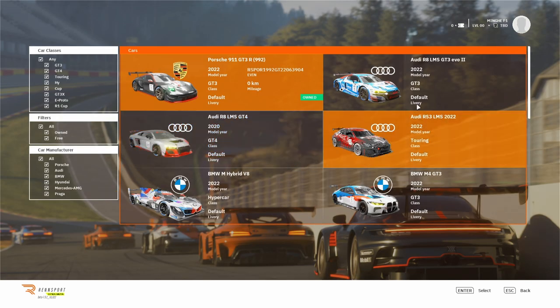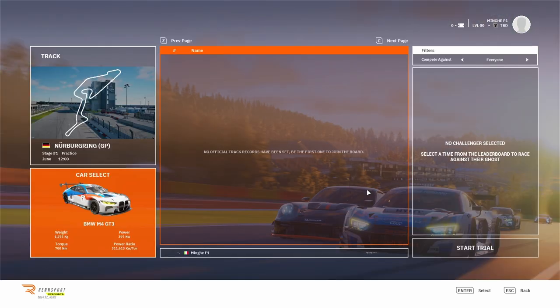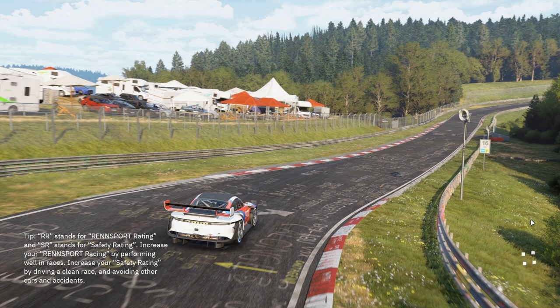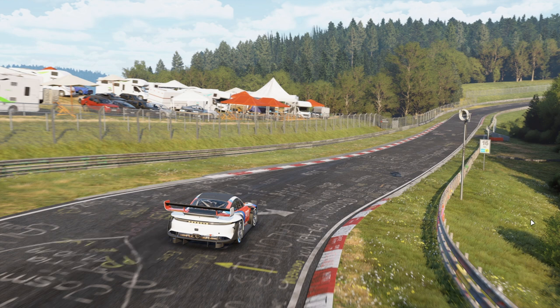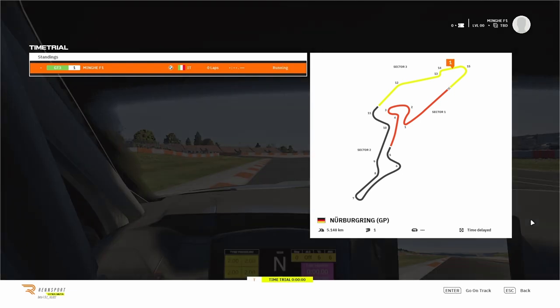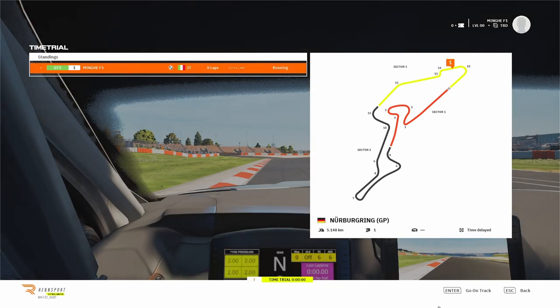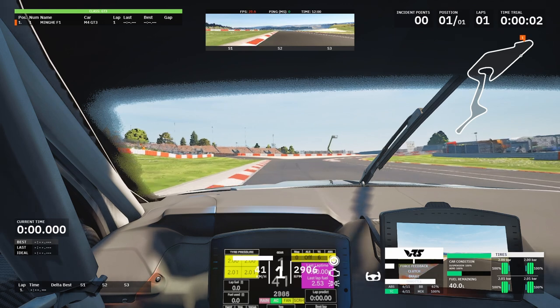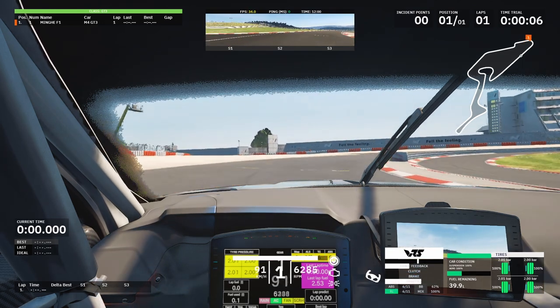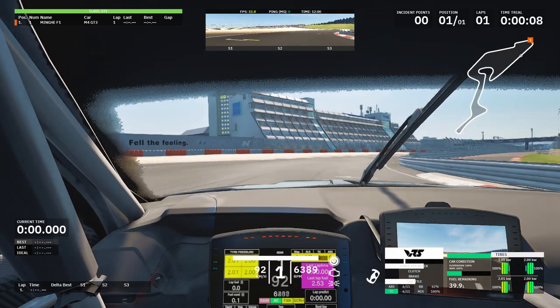We're at Nürburgring choosing a GT3 BMW. I really want to focus on the difference in grip between GT3 and GT4, because I don't think it's really realistic. I've tried Assetto Corsa Competizione and RaceRoom with GT3s and GT4s, and this doesn't feel right.